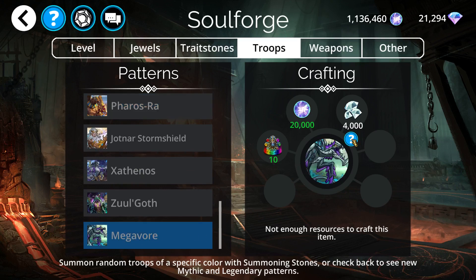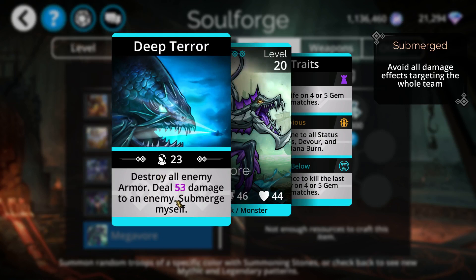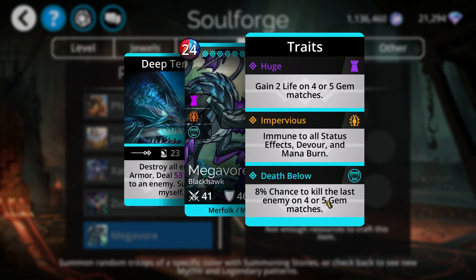The number 2 choice in mythics I would say is Megavore. Megavore is probably second or third most powerful mythic in the game — I'd consider it definitely in the top 5. What it does is destroy all enemy armor, and its damage is essentially true damage because it's destroying all enemy armor. Mine does 53 damage to an enemy, and then it will submerge itself. For its traits, it has immune to all status effects, devour, and mana burn. So it can't be devoured — if you're going up against a team with a lot of devour troops, or if they have the mythic King Iron Gut Goblin, which has a potential 100% chance to devour troops, Megavore is immune to that.